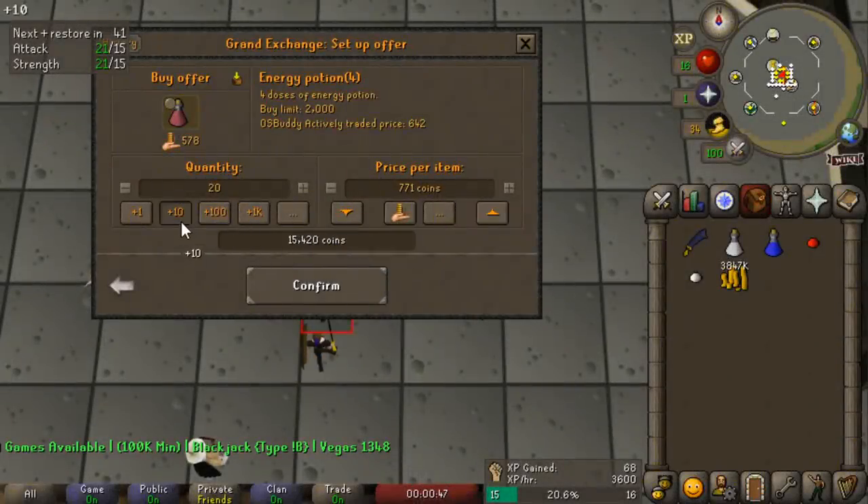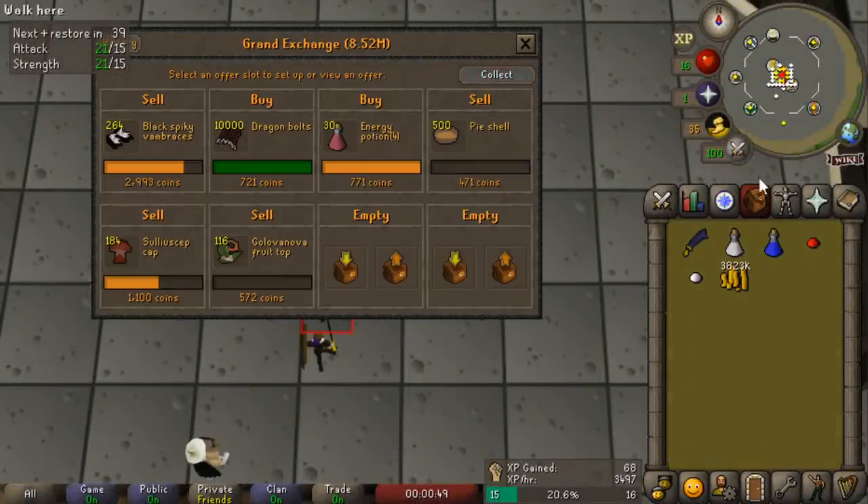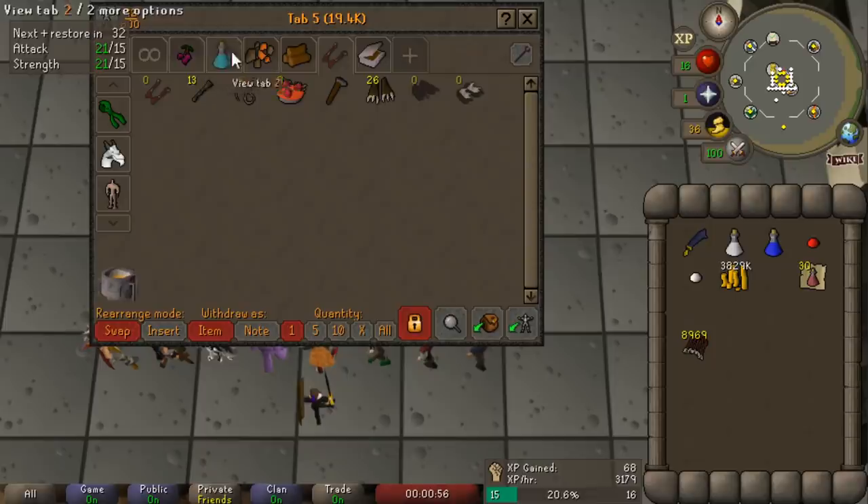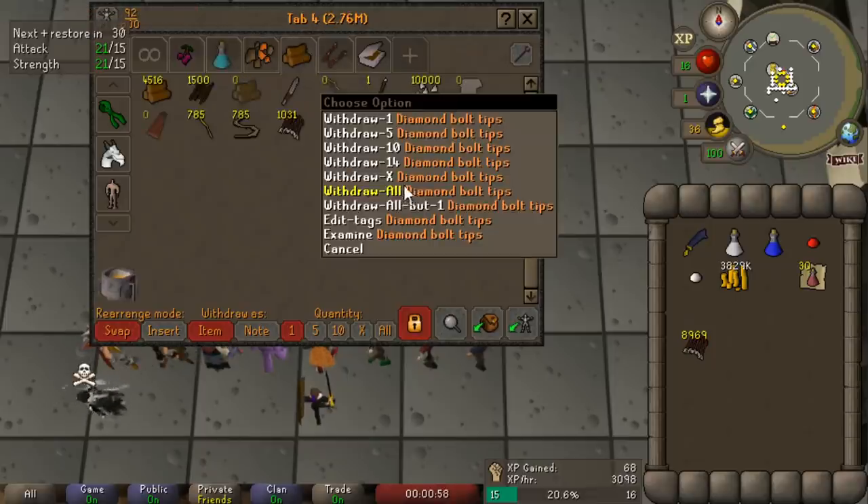To help speed things up, we are going to be using potions. We're going to be drinking energy potions because sometimes those imps just teleport around and I'm chasing them everywhere like an idiot, so we might as well run while we do it.